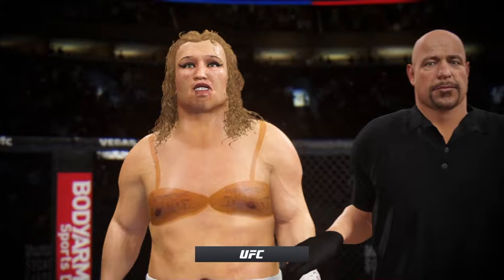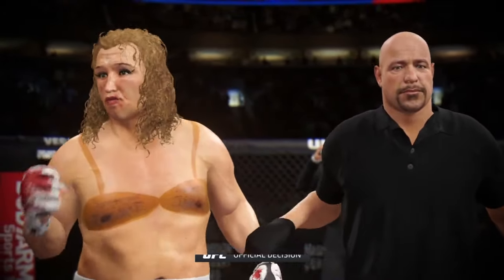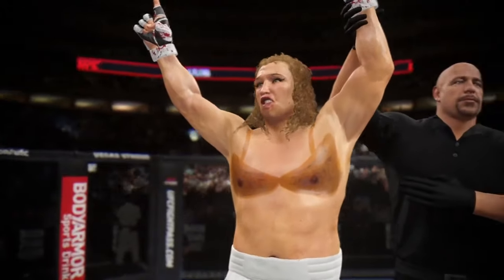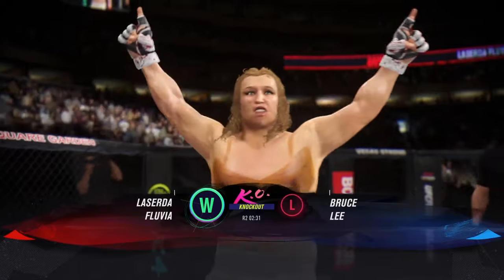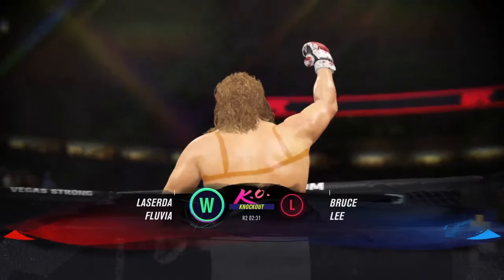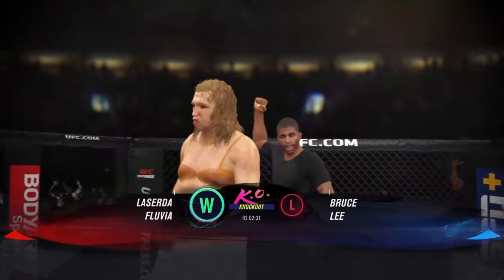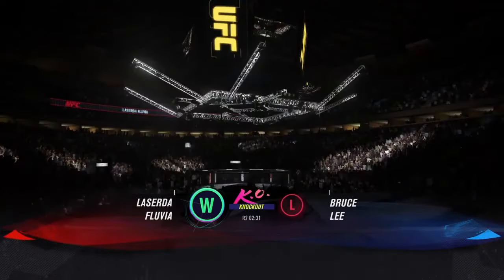Let's get inside the octagon where Bruce Buffer has the official decision. Ladies and gentlemen, referee Dan Mergliata has called a stop to this contest at two minutes, 31 seconds of round number two — the winner by knockout. And there's the man of the moment. What a moment this must be for a professional athlete. You knock out a man in a cage fight — there's nothing like it. You don't even hear the one that puts out your opponent's lights. Tonight he got that done, and he should be very proud of the work he and his coaches got done tonight.